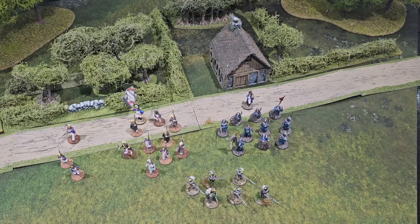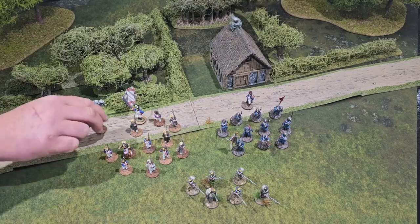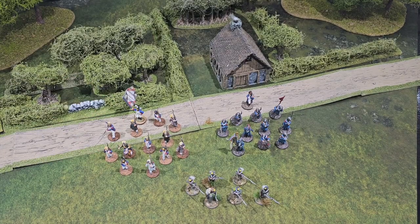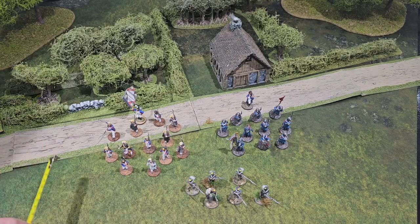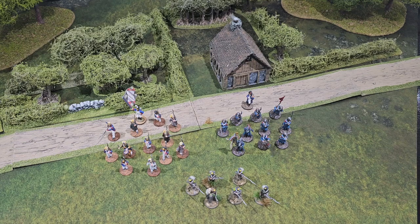Unit coherency comes naturally to experienced wargamers, but we specifically want to avoid the conga line formation. In Command and Control, every model needs to be within half an inch of at least two other models, keeping everything bunched up tight. This prevents weird shapes that could skew the game, especially since units must shoot the closest enemy unit — a rule we'll cover shortly. Staying tight also means the unit looks right on the table.